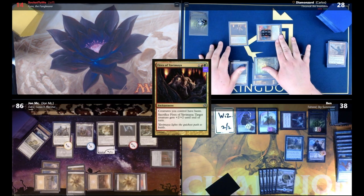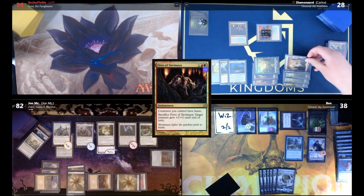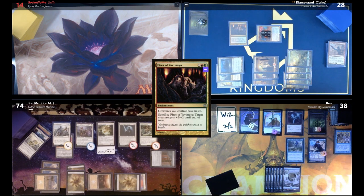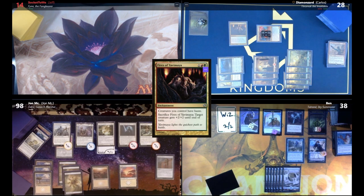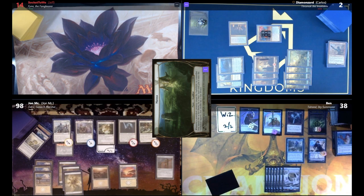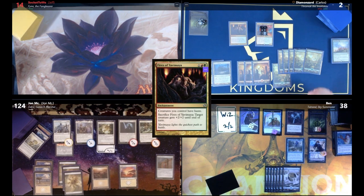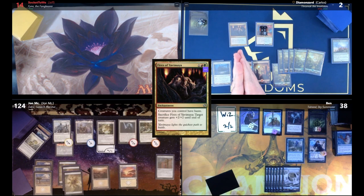John pays four life to give his creatures indestructible and blocks Thromok with everybody as a group — John takes six commander damage. Carlos passes. Ben draws for turn and moves to combat, swinging out at Carlos who goes to 20 life somehow. Ben passes. A die roll to decide — odds is Ben, evens is John. Roll comes up four.